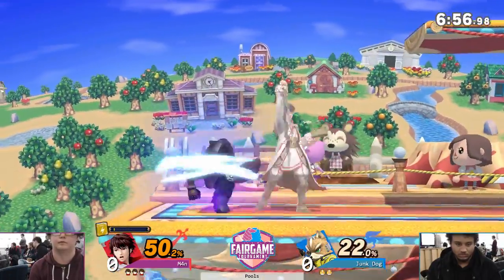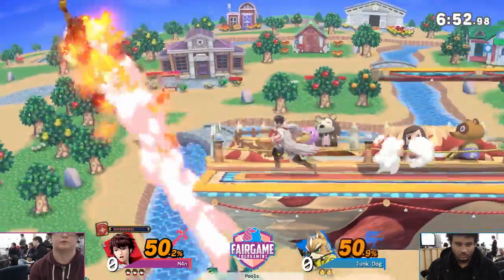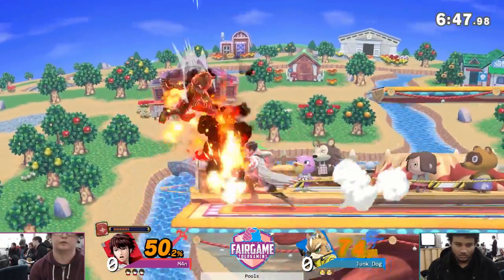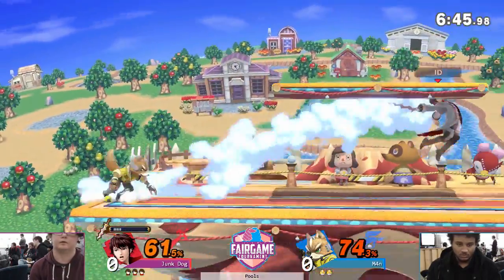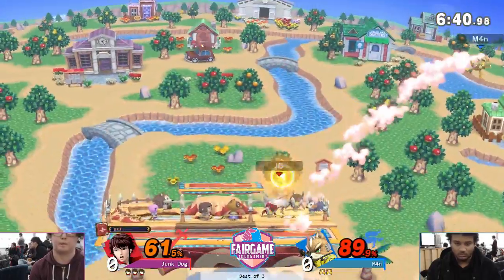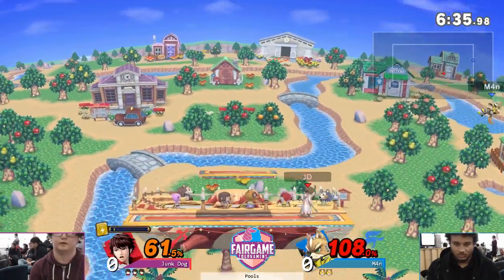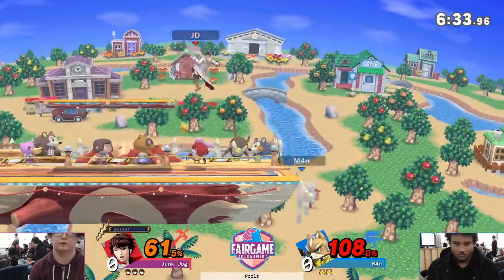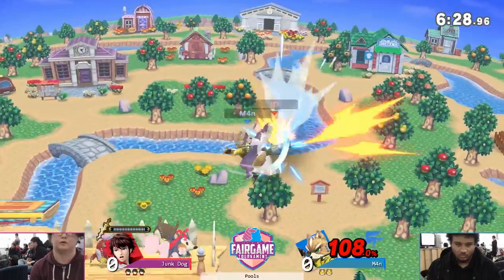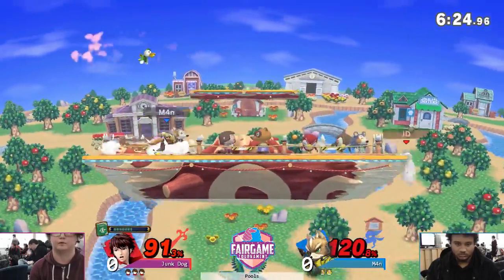Man seems to be struggling a bit. JD's Robin, and Man is Fox — alright, we got it. It only took a little while. Catches the jump off ledge with forward air. Look at the DI from Man. Jumping off ledge is such a good option, but it's what a lot of people would just default to. Good players know how to catch it. That was Fox's forward air. Nice DI.